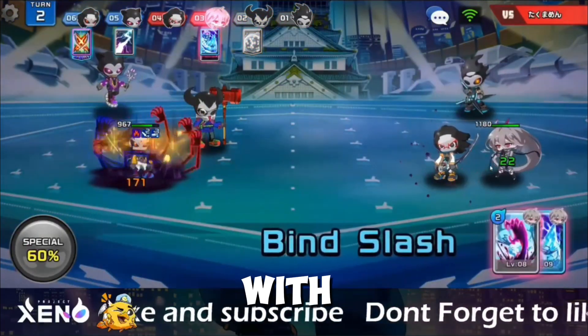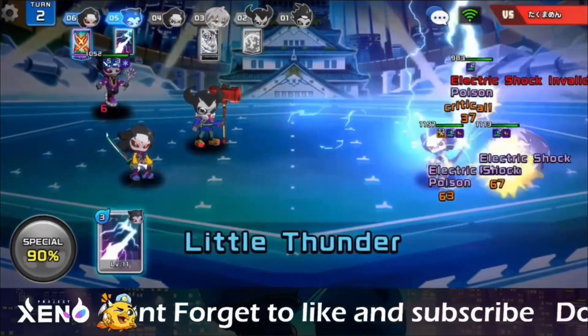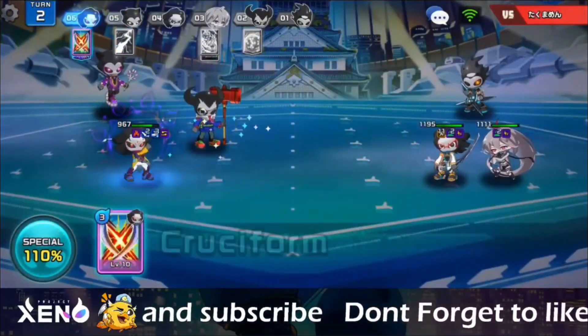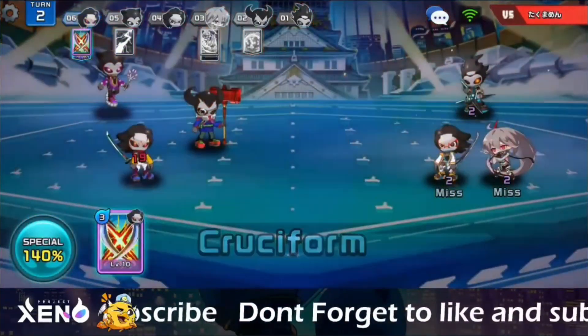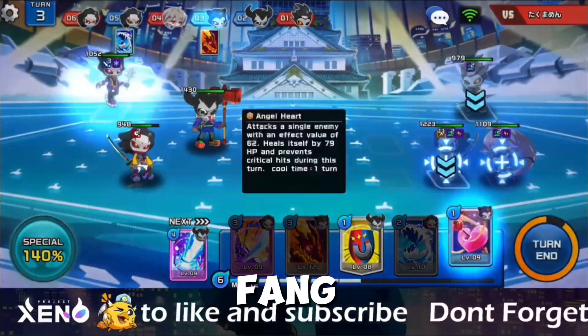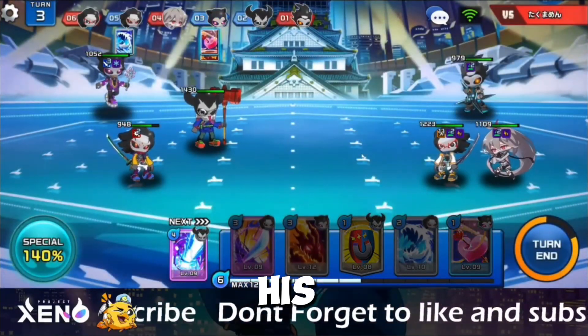He attacked with Bind Slash and Cool Jail. This turn, I will use Inferno on his Ninja, Dragon Fang to his bottom lane, Angel Heart to heal my Psychic, and attack his Ninja again.